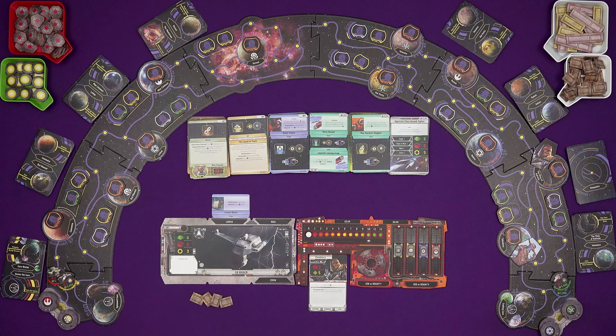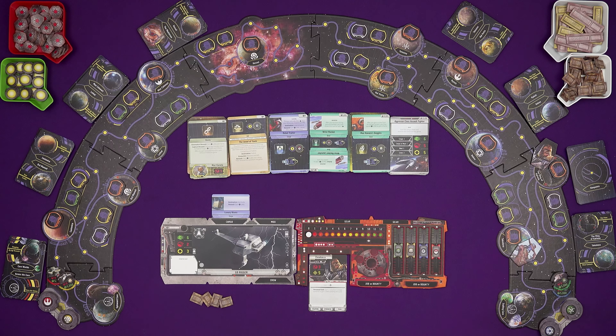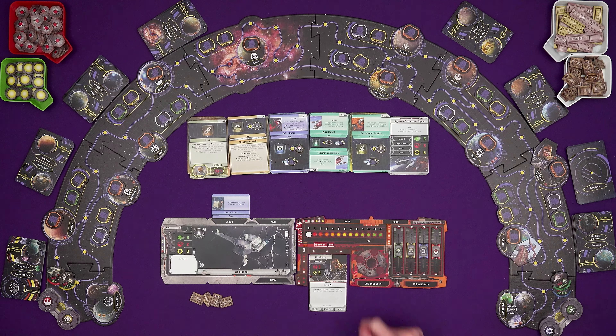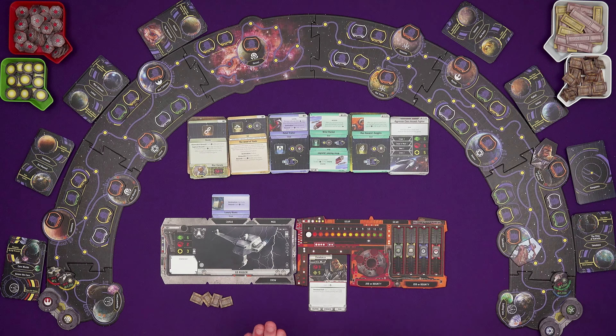Hi everyone, I'm Tom and today I'm going to be playing Star Wars Outer Rim and the Unfinished Business expansion. This is a game of adventuring, travelling around the galaxy, delivering cargo, hunting bounties, having encounters - all sorts of stuff in a race to get fame. First to 10 wins, and there is a great solo mode that was improved with the expansion. I'm going to be Chewbacca versus Cad Bane, a bounty hunter who starts with two fame.